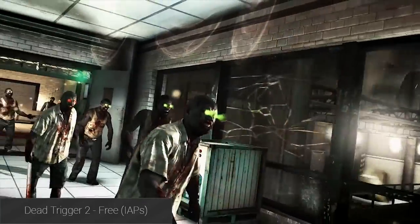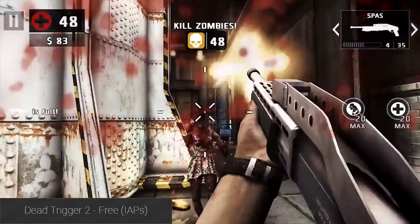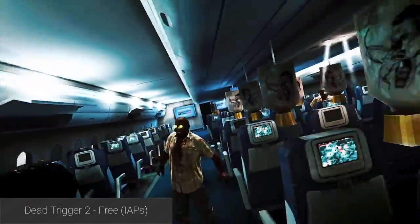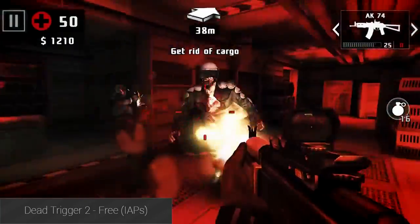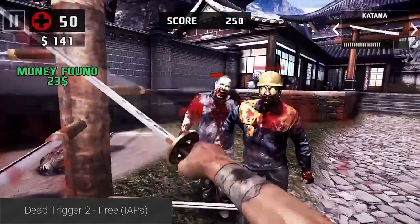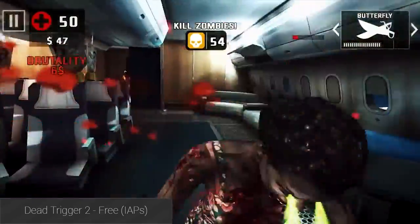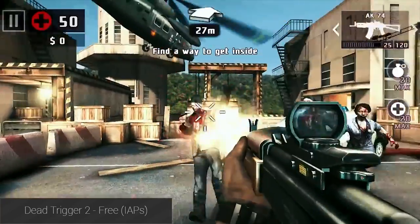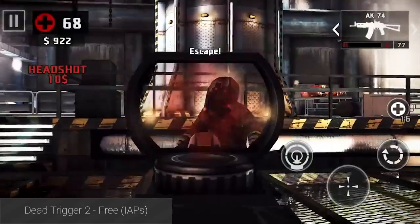Dead Trigger 2 is a first-person shooter where you must mow down tons of zombies. It was among the first games to get controller support and remains one of the better-looking shooters available for Android. It has been continuously updated to add new content, and it also has great graphics, easy controls, and challenging gameplay. It puts most other zombie games to shame, and it's another one of the rare options that is both really good and also free to download.